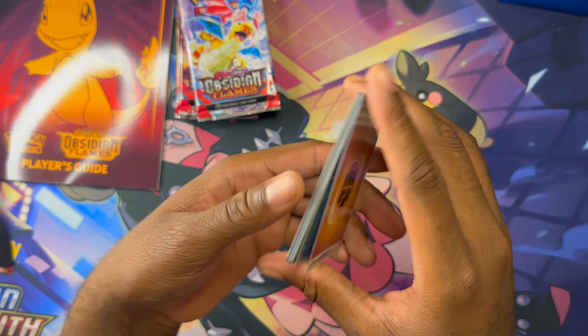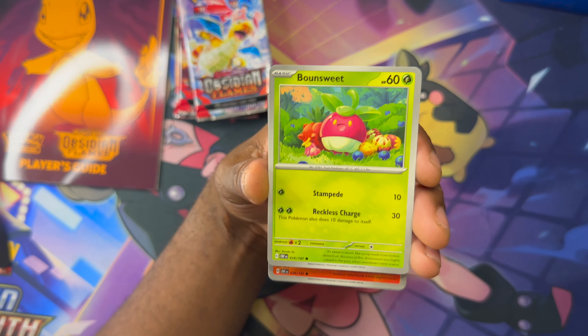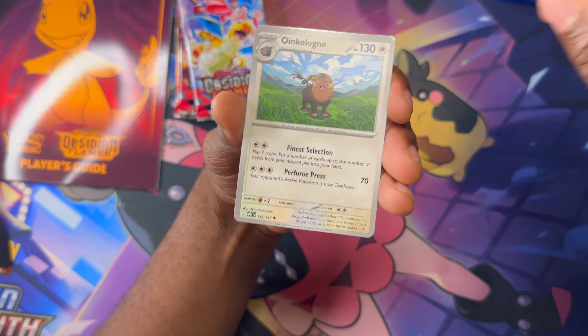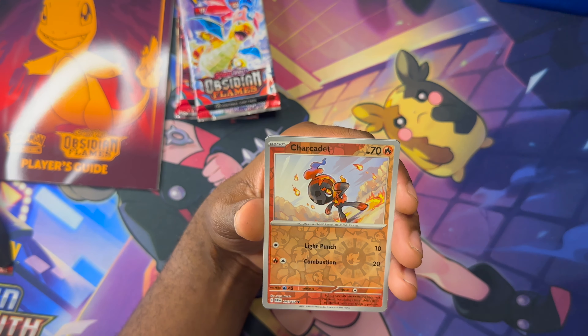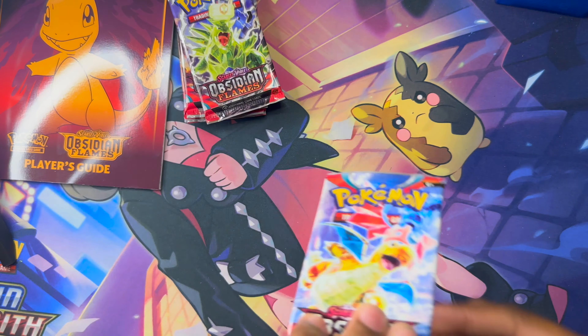The pull rates on the booster box were ridiculous. Have they ever made a set where they didn't have the complete evolutionary line? Like Greninja — is there a possibility there will be no Greninja? Instead of me opening this book, let me know in the comments or stay to the end of the video if you want to check it out.